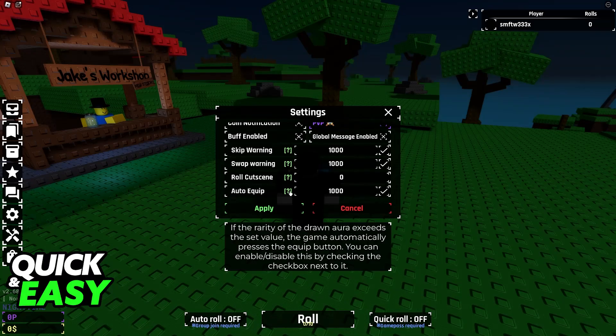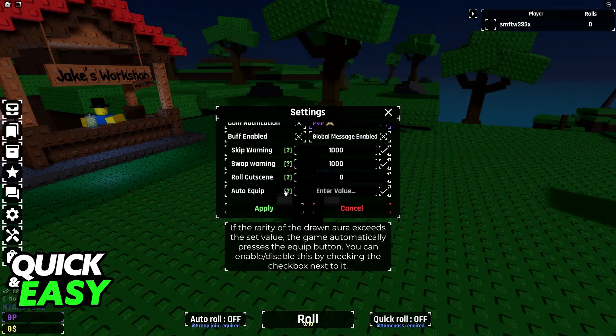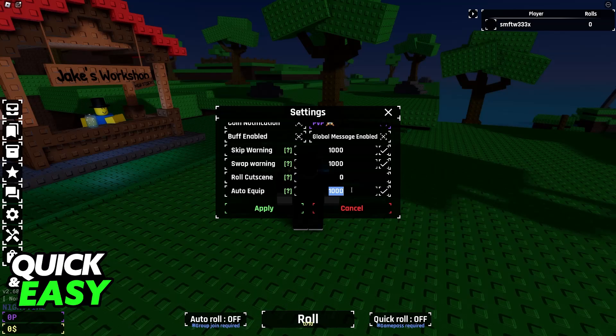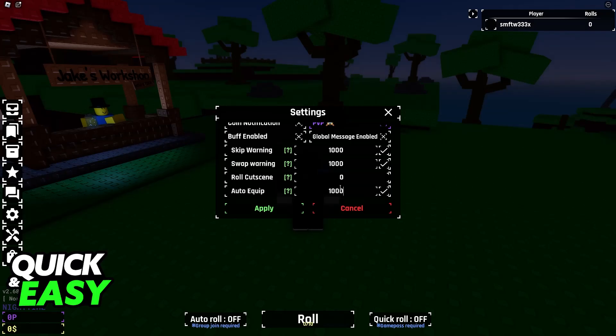The way that auto equip works is that if the rarity of the drawn aura exceeds the value that you can set manually, the game automatically presses the equip button. So let's say I get an aura that has the value of 1500. If this is set to 1000, because 1500 is higher, it is going to be automatically equipped. But if I got an aura with a value of 500, then it wouldn't be automatically equipped.